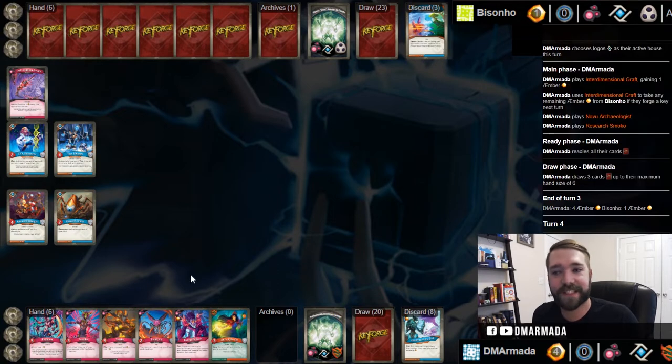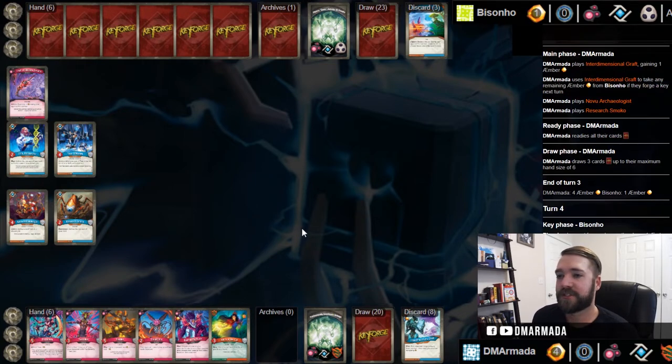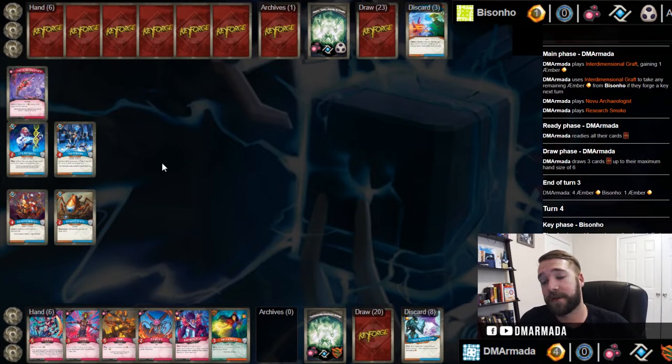Play everything else first and then end with Control the Weak so that they get a little bit salty when they see everything go down - like they think they know how to respond, and then you just salt them a bit with that. This deck is Dis/Shadows/Logos - that's like the house combination that everybody wants.